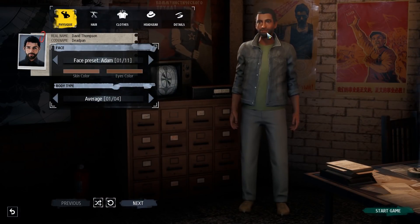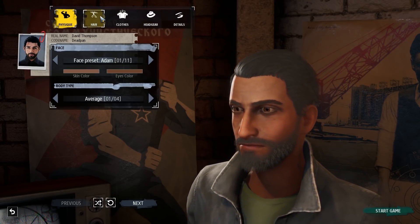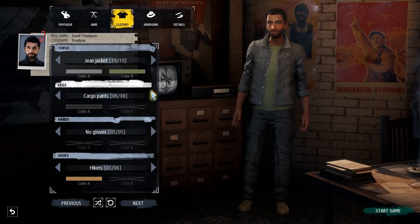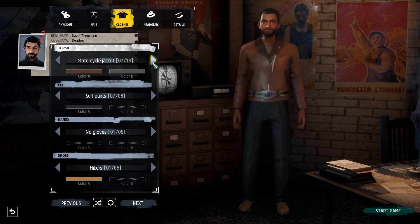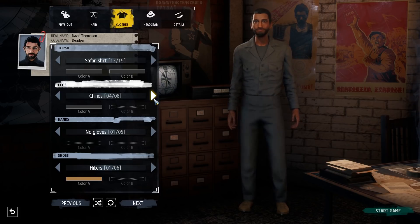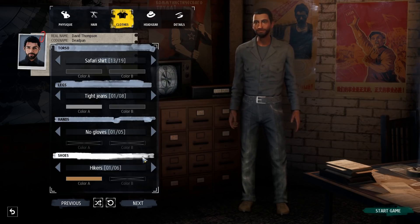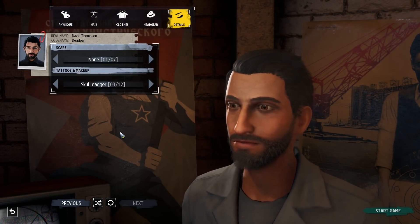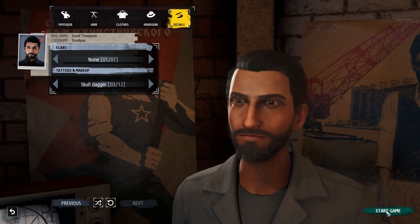Now we actually get to create a 3D avatar for our character — lots of customisation options here. It generally picks a face similar to the passport photo, which is quite nice. I'm going to go ahead and change his hair to black because that will match the passport photo a little bit better. I'm not going to spend too much time customising the guy, but I will go in and try and make him a little bit more spy-like. We're just going to go with a safari shirt, some cargo pants. He's got gloves, boots, and you can even add scars, tattoos, and make-up. Deadpan is always your codename if you are playing as the CIA. So let's go ahead and start.